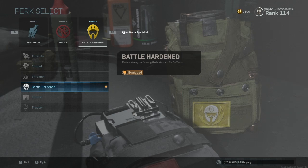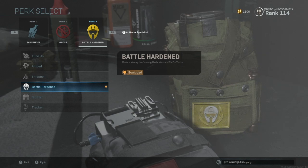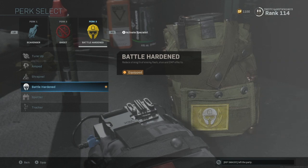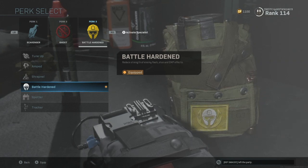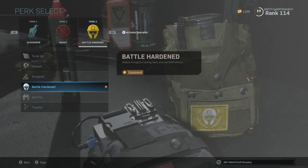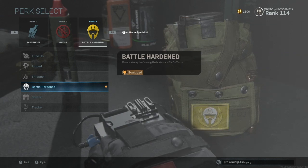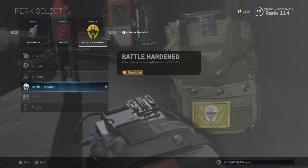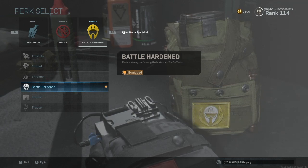For perk three, I use either Shrapnel or Battle Hardened. I think Battle Hardened is a little bit better than Shrapnel because it reduces the strength of enemy flash, stuns, and EMP effects. That is very crucial because there are constantly flashes and stuns being thrown left, right and centre on this game mode. As soon as you get stunned, they run around the corner and spray you and you just can't do a thing.